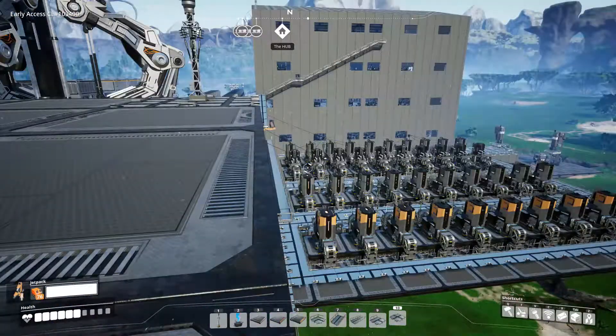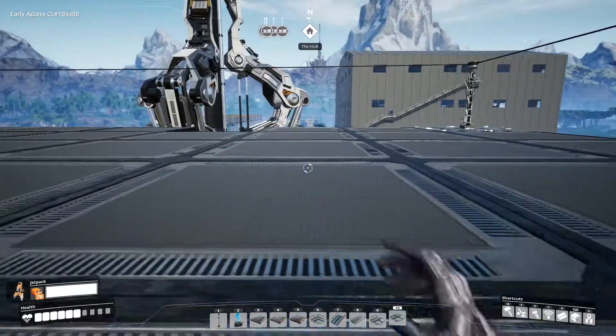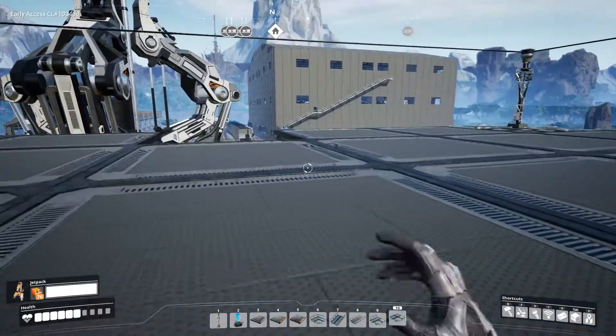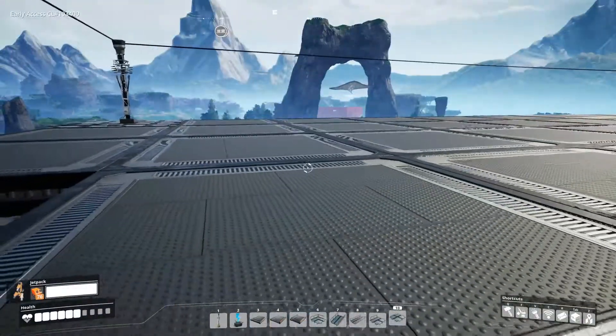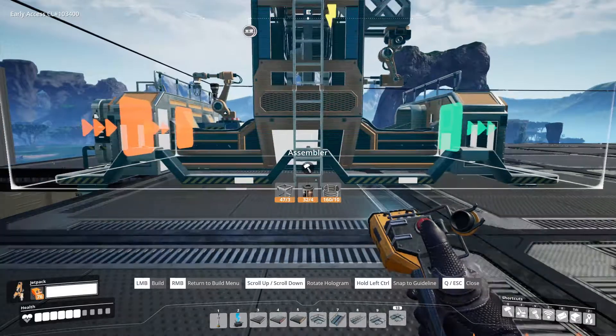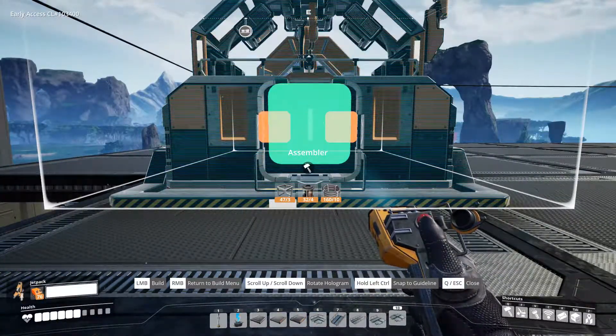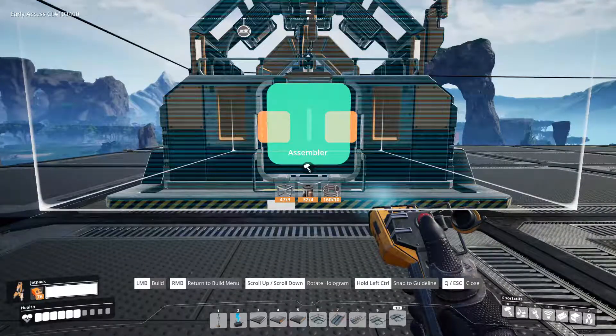So we've got some work to do. We need to set up some assemblers to work with our encased industrial beams first.